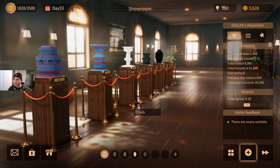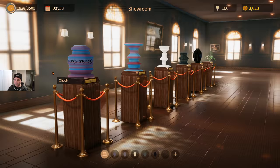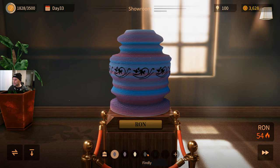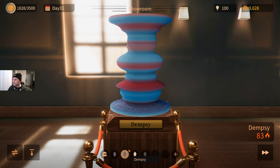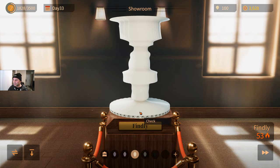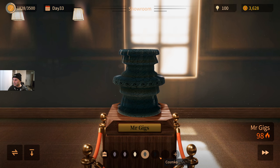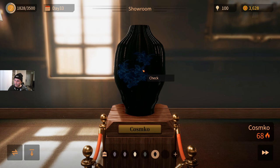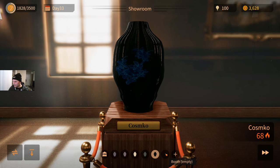This is the gallery — you start out in your gallery and you can check out all your work right here. So this is the Ron, and then down the bottom you can see your different pots and pottery — artwork. This is the Dempsey, that's pretty cool. This is the Findlay, looking pretty sweet. And then Mr. Giggs, and we've got the Cosmo.